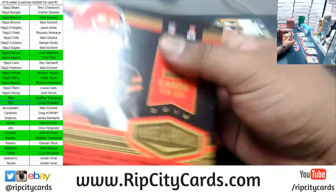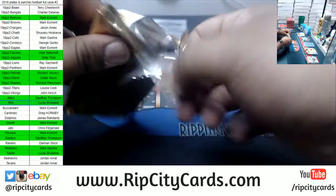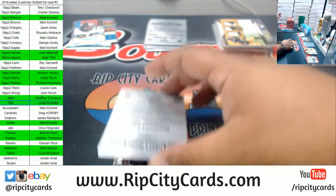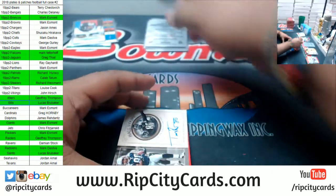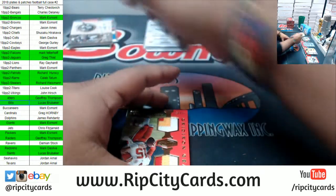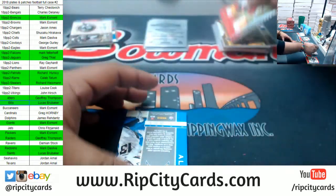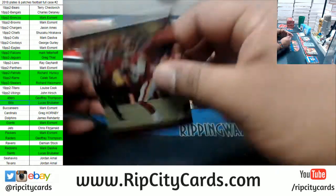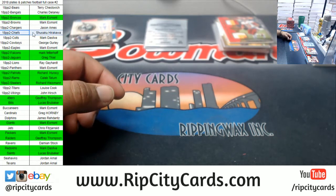Keep it going — here's the other half of the case. Let's see what we get. Magenta Plate 1/1 for Mohamed Sanu of the Falcons. Boom — Troy Brown Patriots on-card autograph. Those are back-to-back cases with that one. Mahomes and the Chiefs to 85, Dual Relic. McKinnon Allen to 30, Chargers. Alex Smith to 99, Redskins. So Falcons with the plate, Patriots with the autograph, and the Chiefs with the Relic.